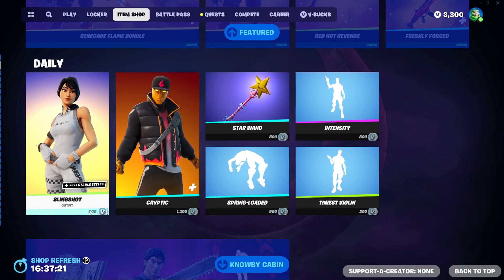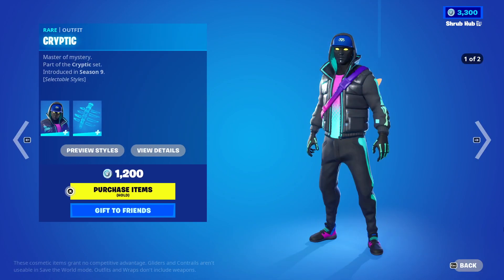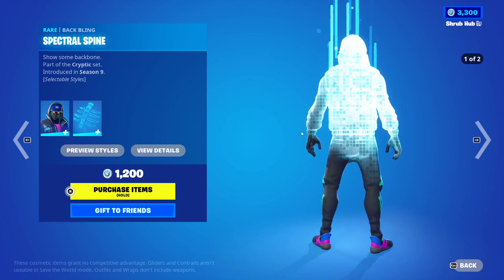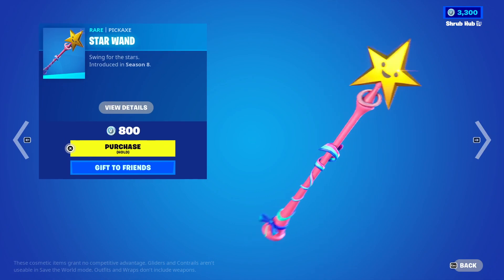Then we have the daily section with the Slingshot skin from Zone X with the Merry Racer edit style. Then we have the Cryptic skin from Zone 9 with the orange edit style. Then we have the Star Wand from Zone 8.